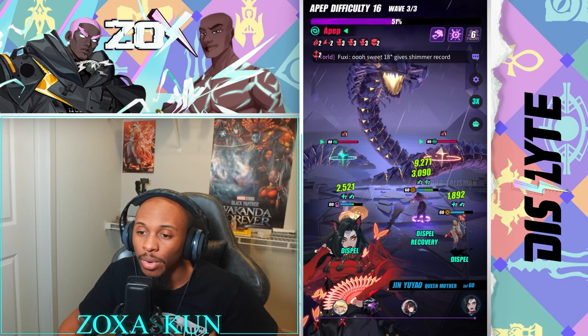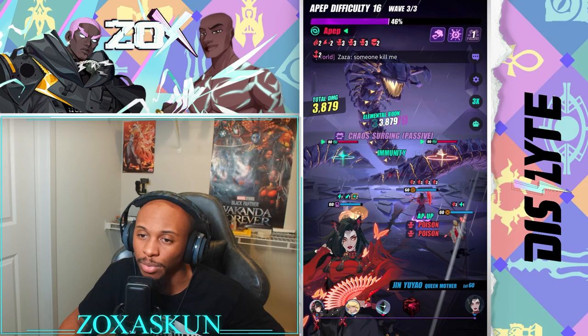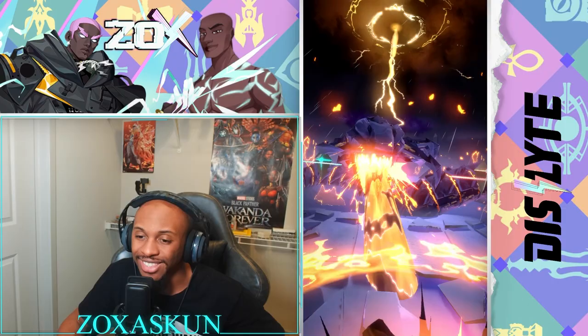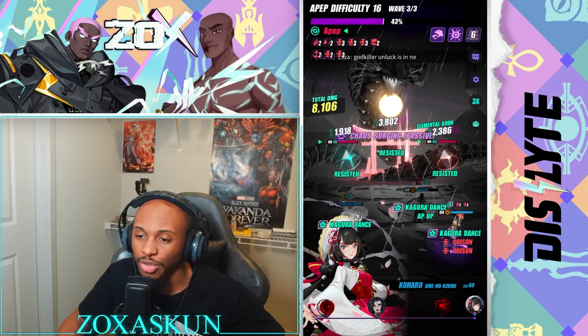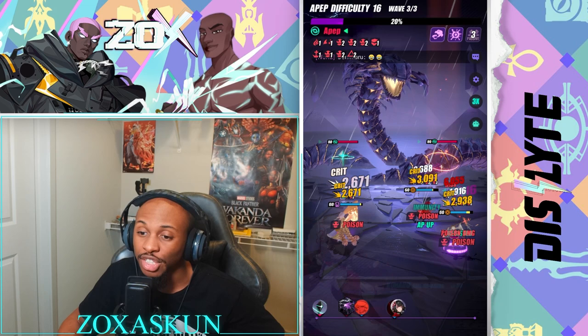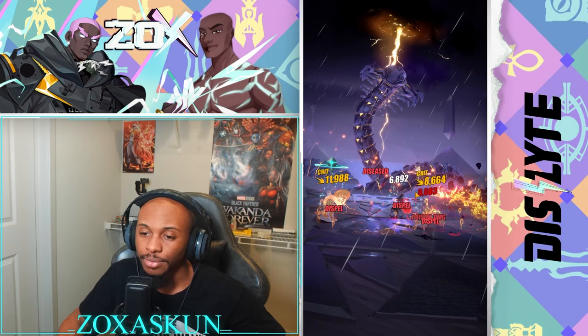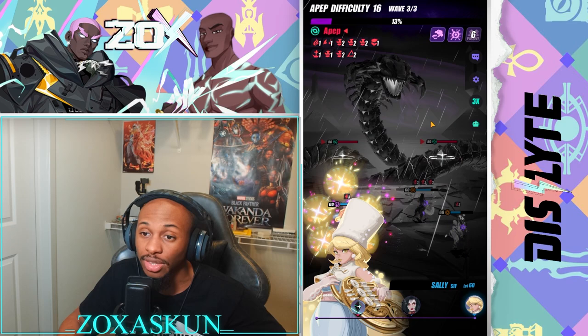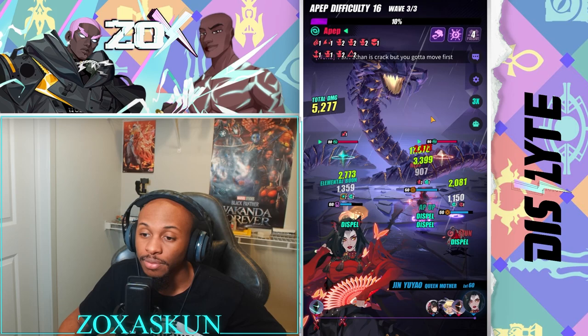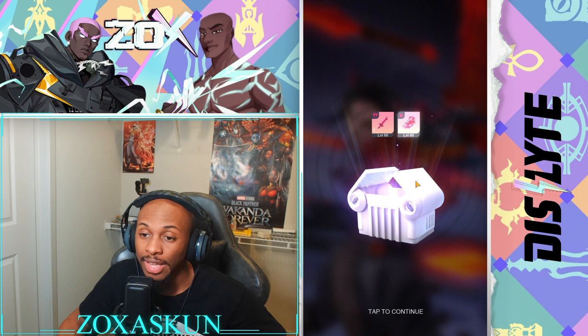Brewster might be going down — oh, it took Sanders too, that's unfortunate. But the saving grace here is if Queen Mother throws off enough poisons, we might be able to kill A-Pep with just poisons. There we go — A-Pep might just die from poisons alone. We got hit with some truck damage but the damage output is actually pretty good. They might be able to rotate around enough damage and poison to finish this.